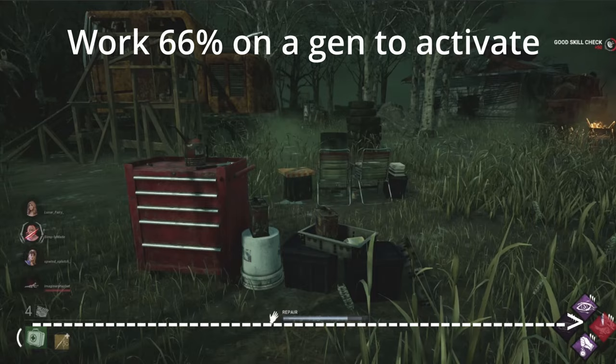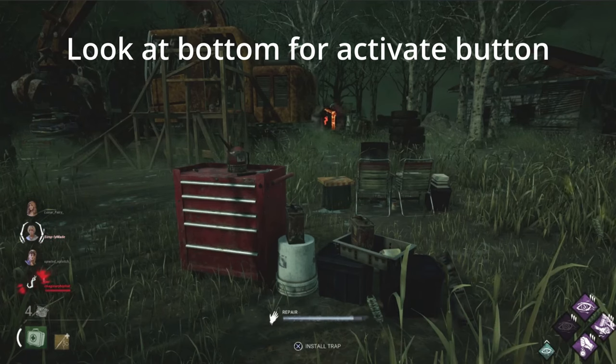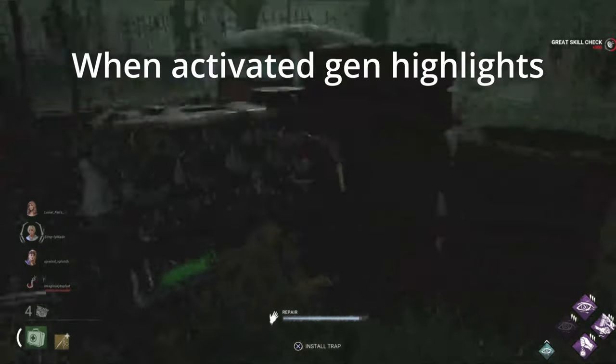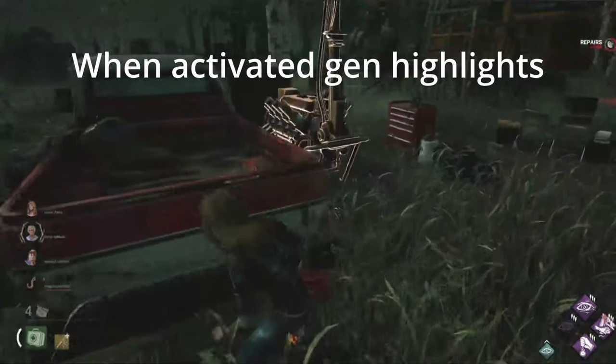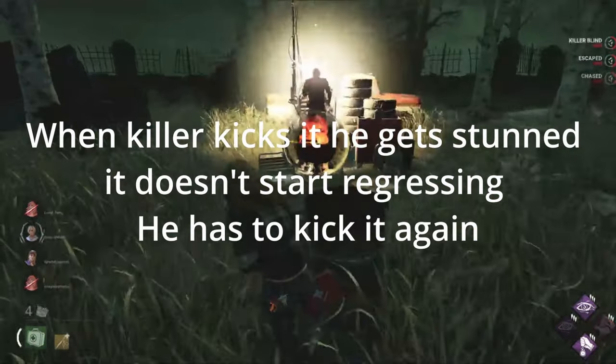Blastmind deactivates the trap on the generator at any time. As soon as the trap goes away and you're still working on the generator, as long as you work on it for the next three seconds, you can put the trap back on the generator. If it's never activated by the killer kicking the generator, you can continue to use this perk as many times as you want until it's activated.